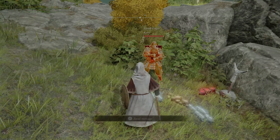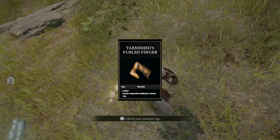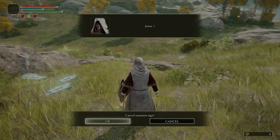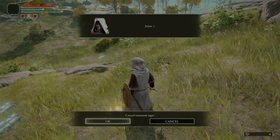You're probably thinking: I want to be summoned into other worlds, I want to help, I want to make everybody's life a little bit easier. You can do that by using the Tarnish Finger. For the best results, place it by a White Figgy and just wait to be summoned — that's basically how I roll. It's pretty self-explanatory and as you can see in this clip, I placed it down by a White Figgy and got summoned instantly.